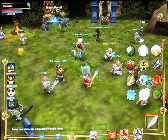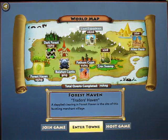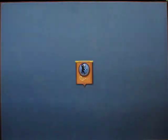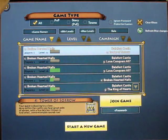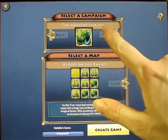Another way to get around is using the world map, which you can find by tapping on your name in the upper left, and then the globe icon. From there, you can click Join Game to search for an existing game to join, or if you want to create a new game, click Host Game and select a dungeon.